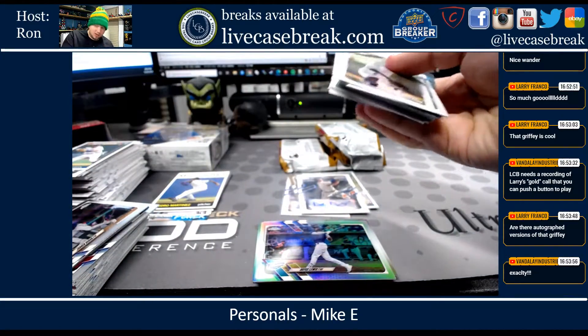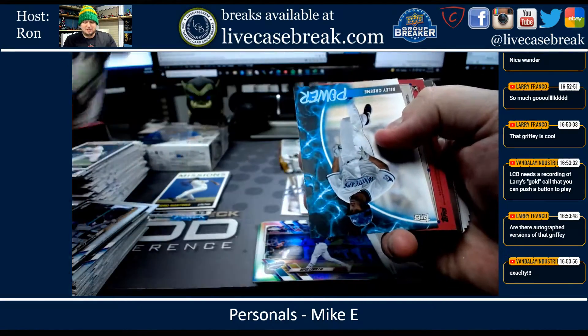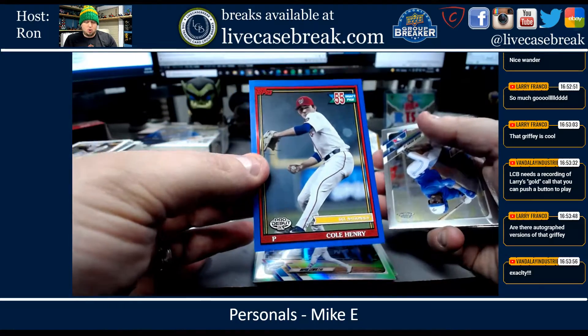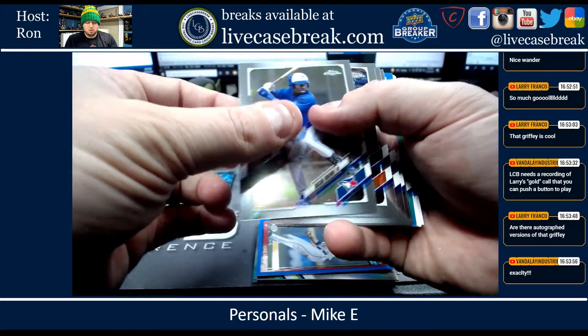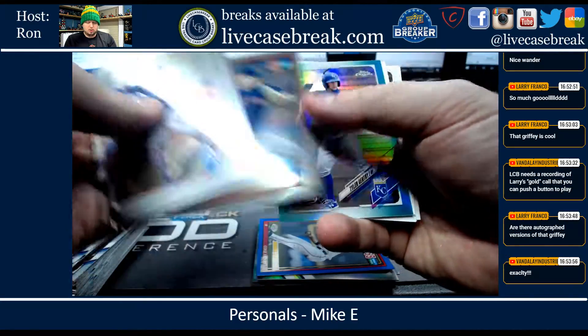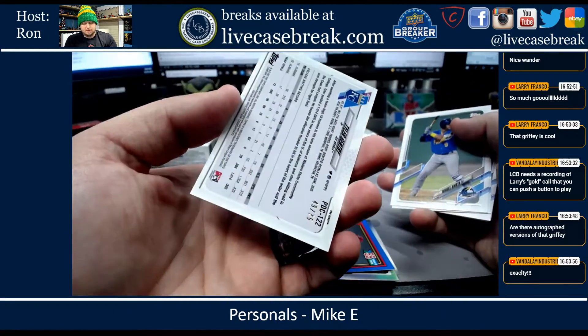I remember every TV show had a version of those. Riley Green Power. Got a Cole Henry out of 150 Blue. Brown, Dingler, Bledet, Grisham, Walker, Burns, Gin, and Gentry. Out of 75, 49.